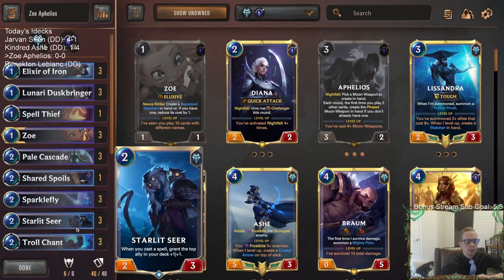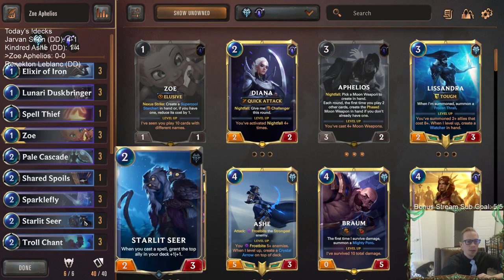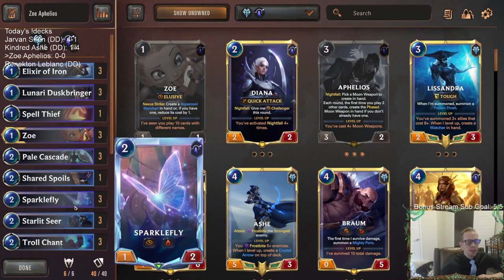Our other two-drop we're really built around is Starlet Seer — y'all know I've always really liked Starlet Seer decks, it's a really fun card to play. So those are our two two-drops we can put in with Aphelios's moon weapon: either Starlet Seer or Sparklefly. Sometimes Starlet Seer will be buffing up a two-drop as our top ally, and then the moon weapon puts that into play — won't happen often, but we can get a really buffed-up two-drop. Of course, Aphelios making all the moon weapons means more and more spells, and the more spells the better for Starlet Seer.